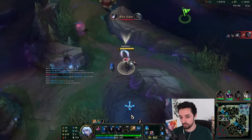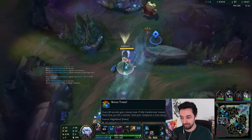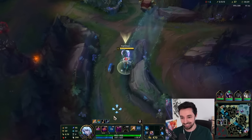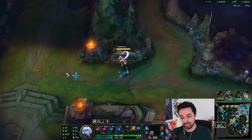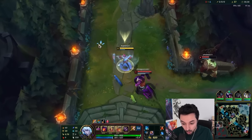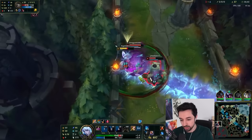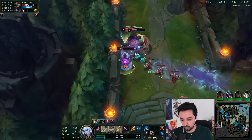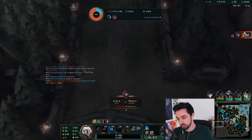Oh God, I'm by myself. What do I do? I slowed him. I'm going to execute — got to go. He's going to W over the... The W, E is also a slow. Q, E is a slow.